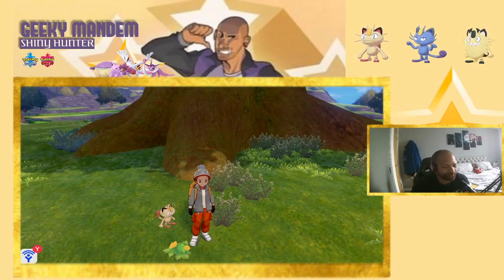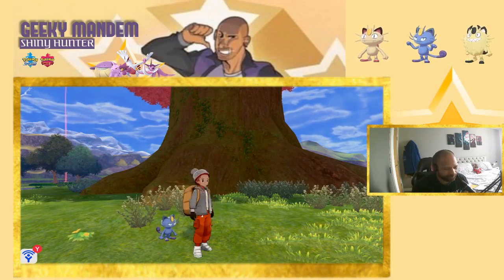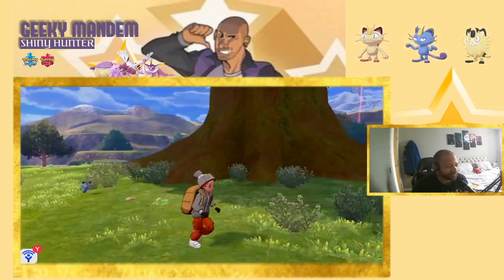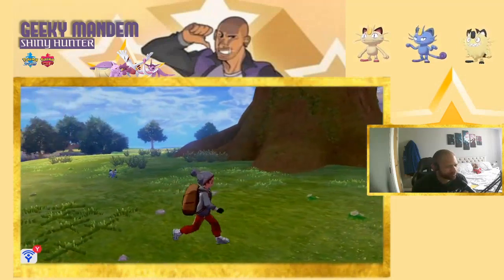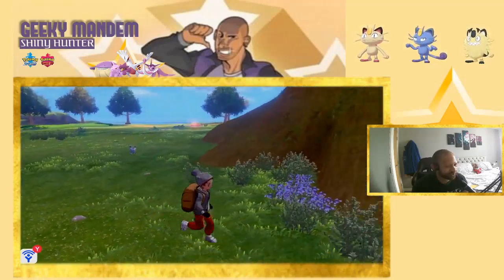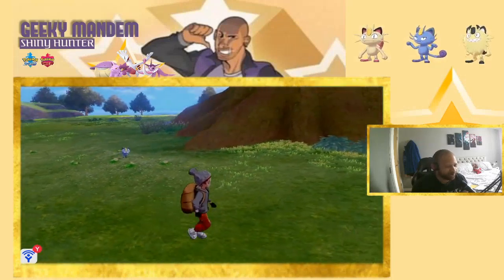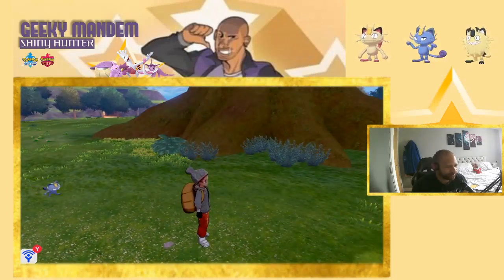Now walking with the Alolan Meowth. Going slowly at first since the Kanto one couldn't keep up, then speeding up. The run looks the same — arms out, running forward — and it's about as fast. If I go too quickly it falls behind, really trying but can't keep up. The purple color across this terrain looks really, really good.